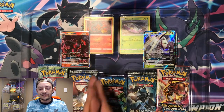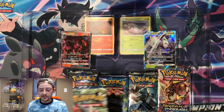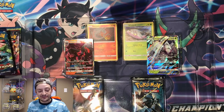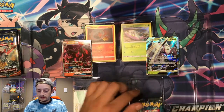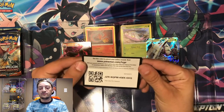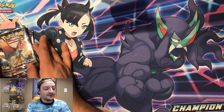We got the Salandite and Wimpod basics and their Stage 1 evolutions as well — really nice promo cards in my opinion. Then we got ourselves a Breakpoint, a Breakthrough, two Burning Shadows which is awesome, and an Evolutions. So let's slide these guys out, and last but not least we can't forget the promo card — Team Skull Pin Collection. And let the pack breaks begin!